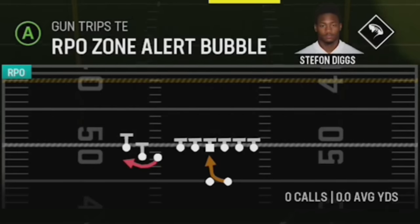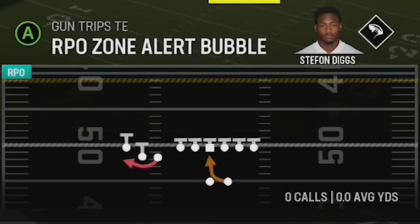Nobody likes inside zones when everybody's running RPO, so let's go and pick the RPO Zone Alert Bubble, which is perfect because I have Stefon Diggs in the action spot.